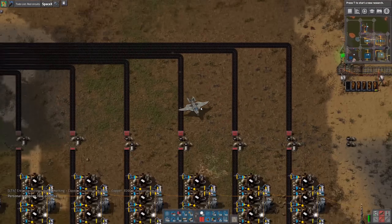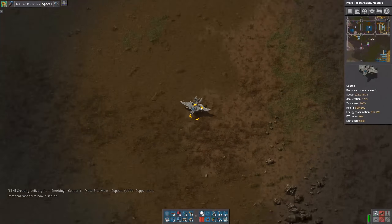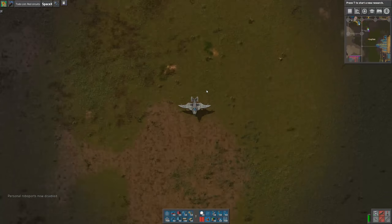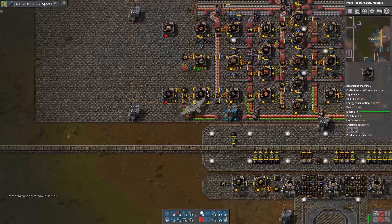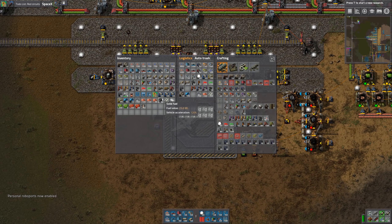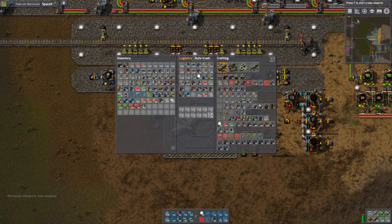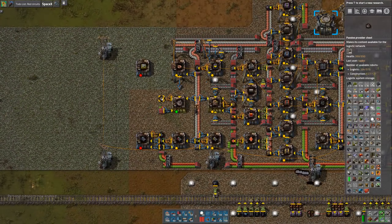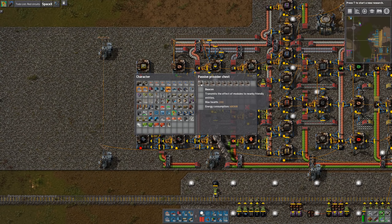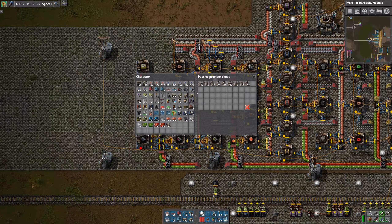We'll get at least the production finished up in this episode, and then we'll need to make the collection station. I picked up a few logistic bots somehow. Let's see how we're doing on beacons. It was 39 per side, so we need at least 40.